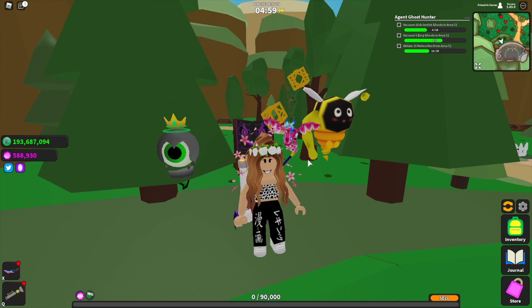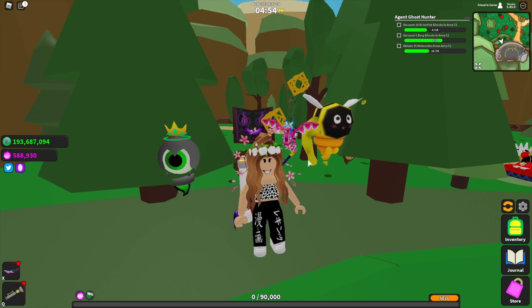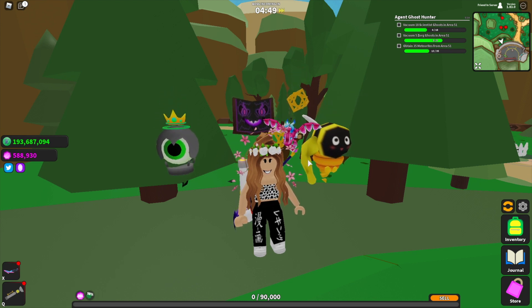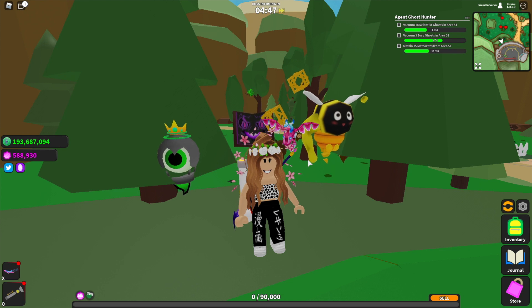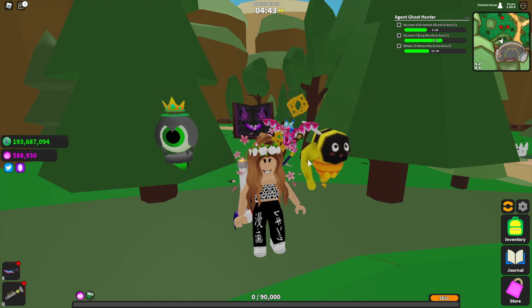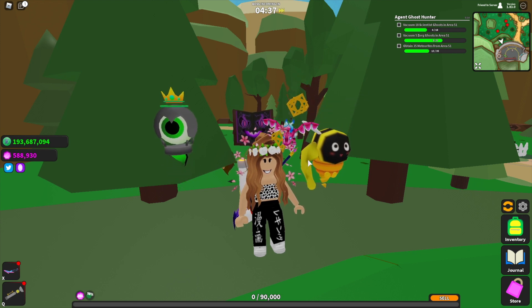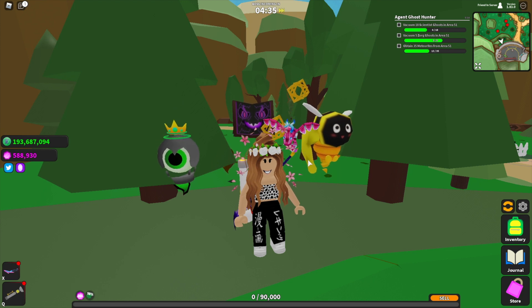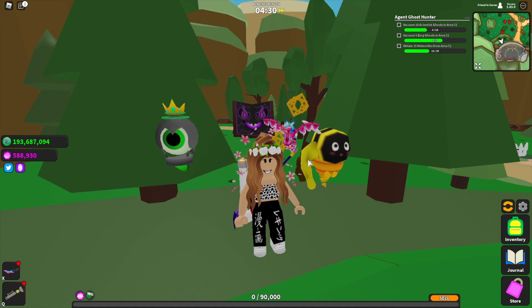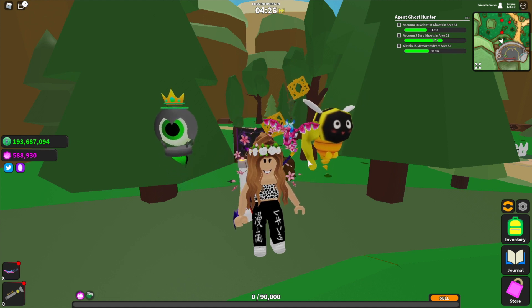I'm just going to quickly read off what's in this update. There is a new data classified with five new classified pets: Euphoria, which is like a magical tree; Exoplanet, which is like two planets crashing into each other; Pyrrhus, which is like a fire pet; Spirit Fly, which is two blue butterflies; and Static Phase.